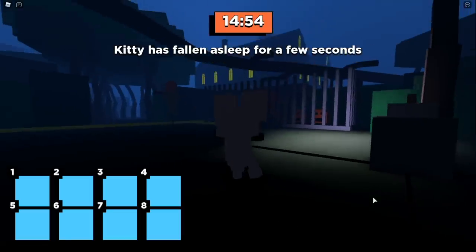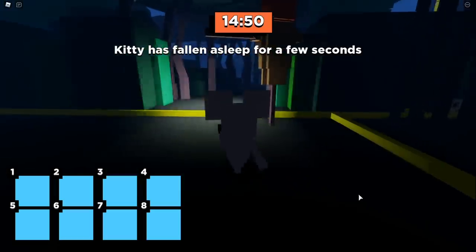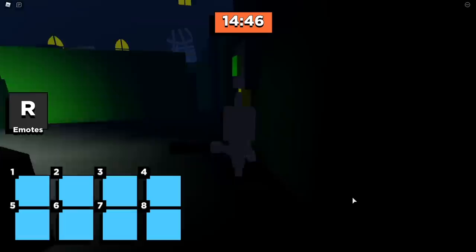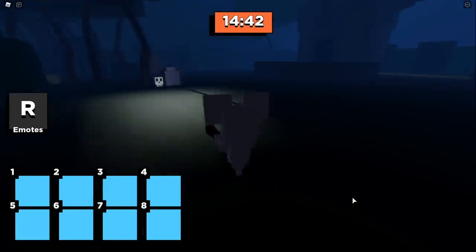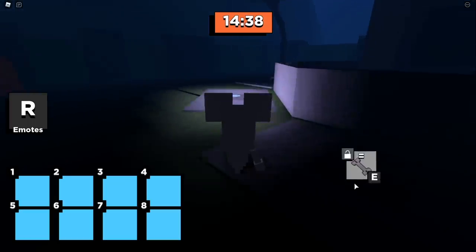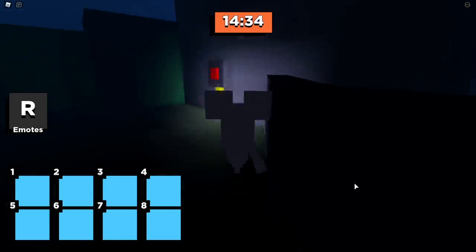The Kitty Chapter 7 secret ending just launched and here's how to beat it. The first thing you'll notice is these caged pumpkins. Head into the forest and flip the first switch — you'll notice the green light has changed. Now I'll show you where the next secret ending button location is, which is just around the corner at the monument.